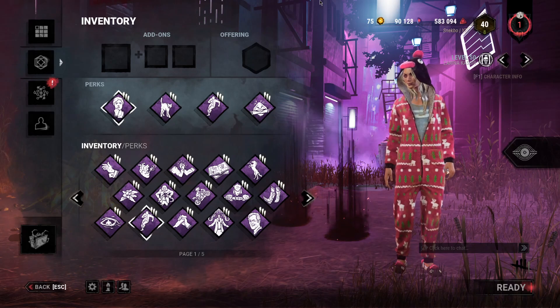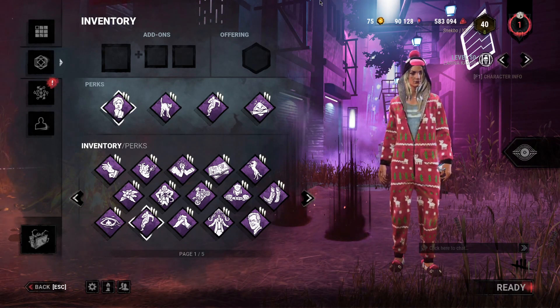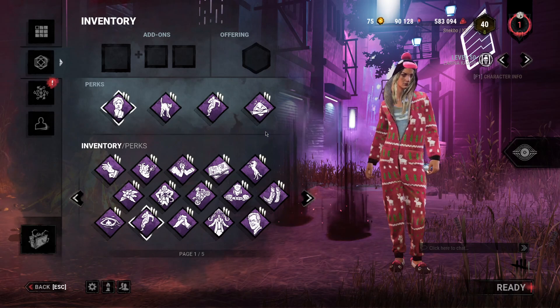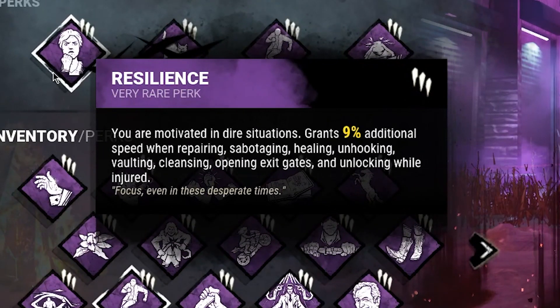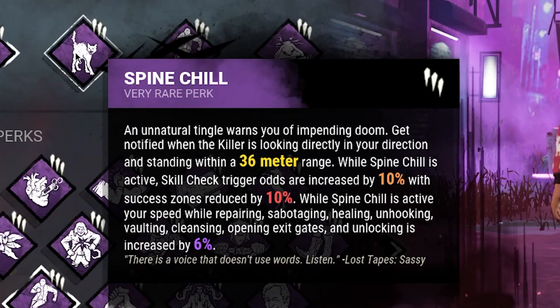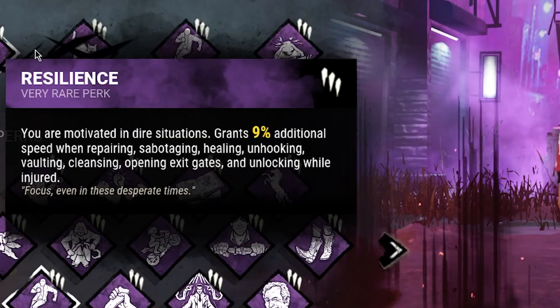Welcome back everybody, it's been a minute since I've uploaded — been a bit busy over the past two weeks. We're back for some more Dead by Daylight, and in this video we're going to be using the vault speed build. It consists of Resilience, which increases our speed of pretty much everything by 9%, vaulting included, and Spine Chill, which increases vault speed by another 6% when the killer is looking at us — so in total we have a 15% increased vault speed.